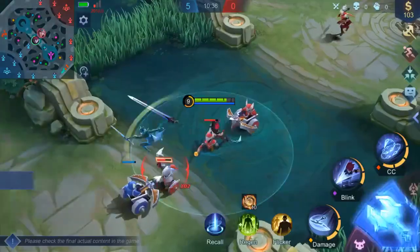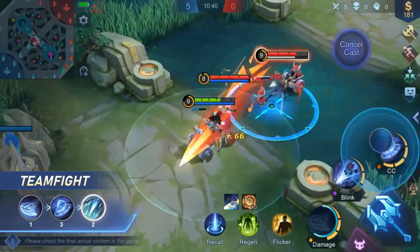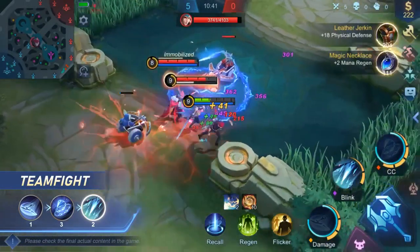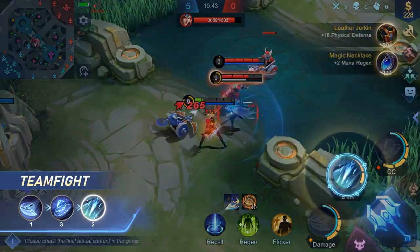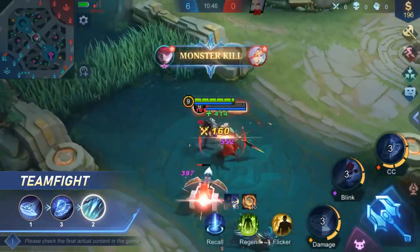Team Fight number two. When targeted in teamfights, cast Scythe to slow the enemy, then Chain to immobilize them, and finally Enhanced Sword to get away. The damage dealt by the Summoned Swords may also provide decent HP regen.